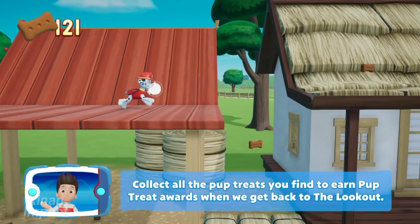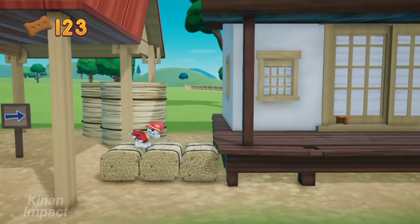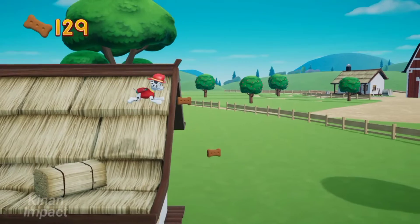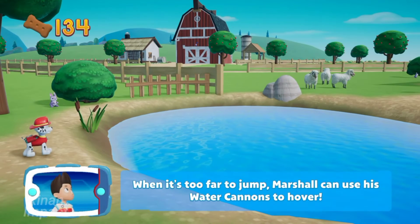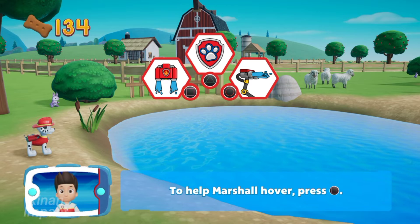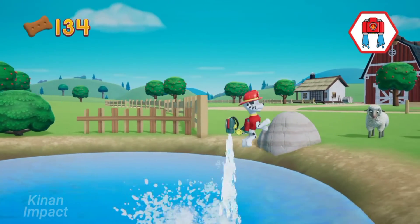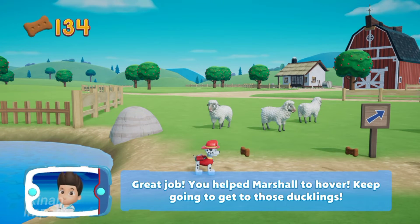Collect all the pup treats you find to earn Pup Treat Awards when we get back to the lookout. When it's too far to jump, Marshall can use his water cannons to hover. To help Marshall hover, press the square button. Great job! You helped Marshall hover. Keep going to get those ducklings.